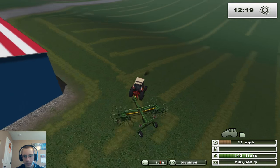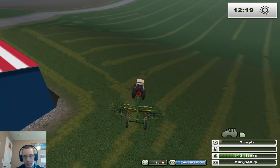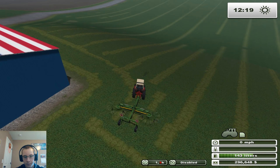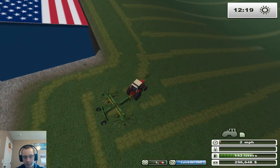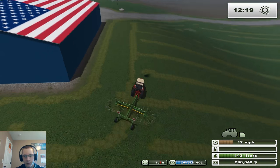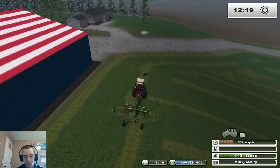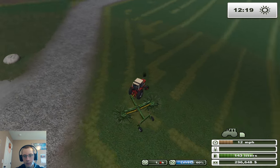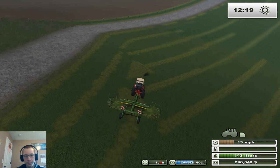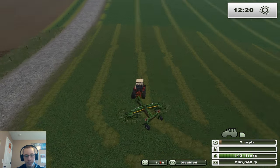I think what I'm going to do here is kick these windrows back just a little bit. We're going to do that by picking up a little more here. Back up. There we go. We'll just kind of get these windrows set back a little bit, like that. Get over here, drop this down, go like this to pick up these sections, and combine them in there. Perfect.